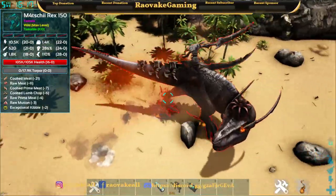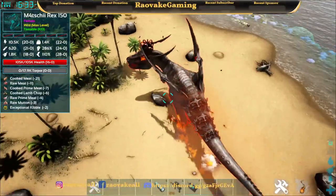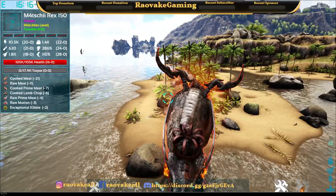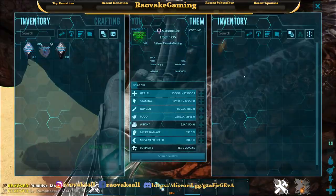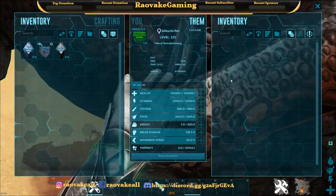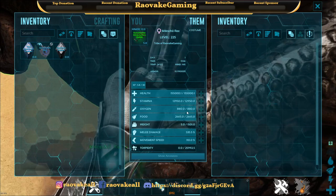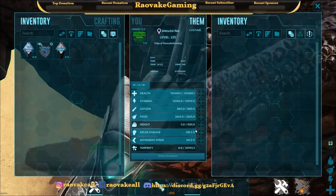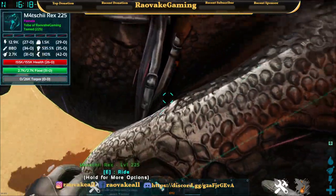It looks sort of equivalent and similarly designed as an alpha rex, but from what I can tell it's tameable — it says tameable — so let's force tame it just to speed things along. So I just tamed a level 150. We have 155,000 health, almost 13,000 stamina, around 800-900 oxygen, food is only around two to three thousand, weight is around one and a half thousand, melee damage is 535, and movement speed is almost safe.